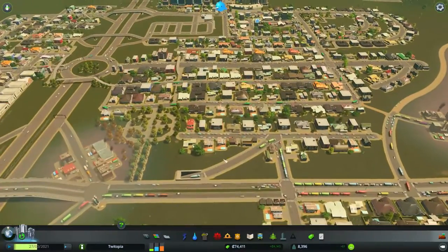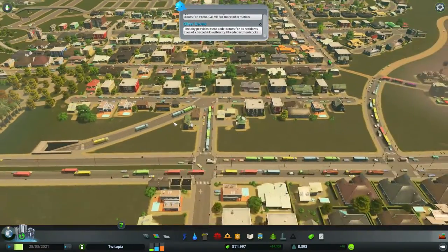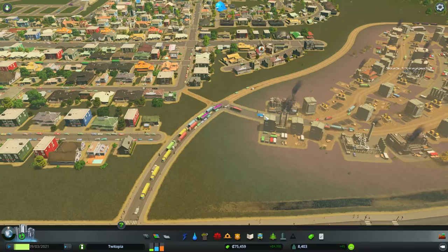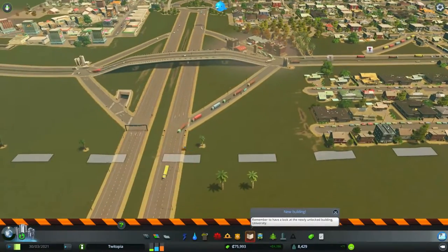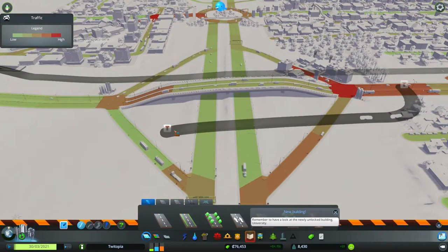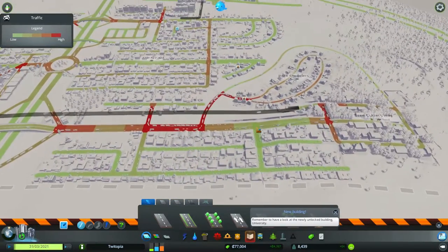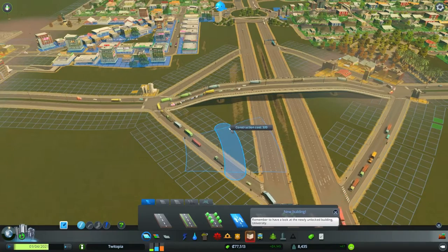Another thing I want to sort out is this traffic here - this tunnel. You'll notice that people are using the tunnel, which is good, but unfortunately they're just coming off into this residential road and turning up into here. So I think what I want to do is actually make a tunnel come up this way. We've got to make sure we're in underground view first to delete it. I'd also like to get rid of this and get rid of that, and then we've got something. So we want a bit of a one-way road.